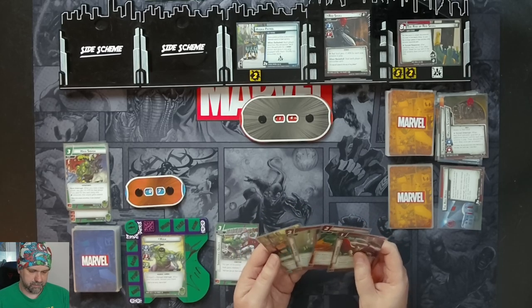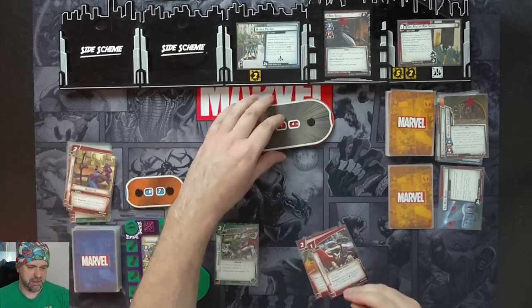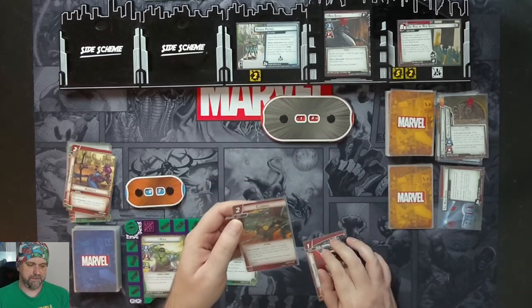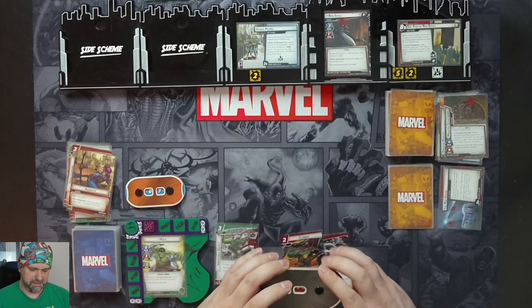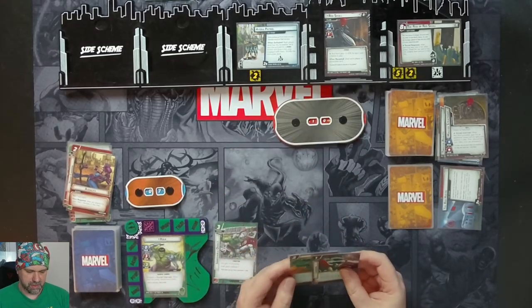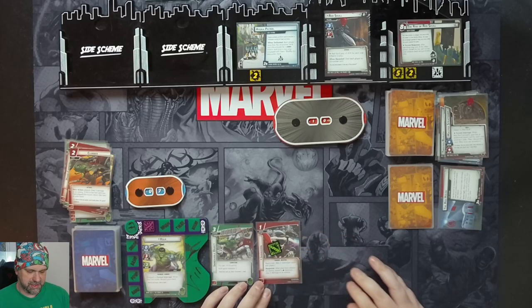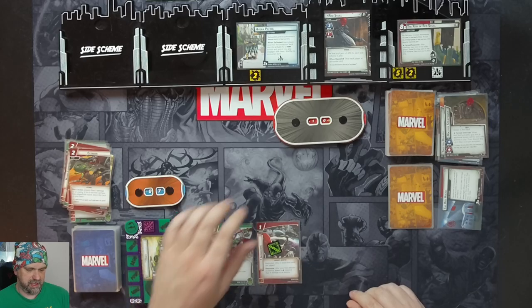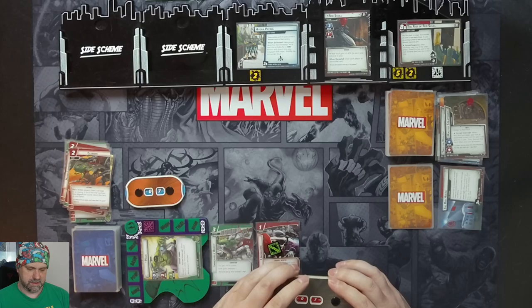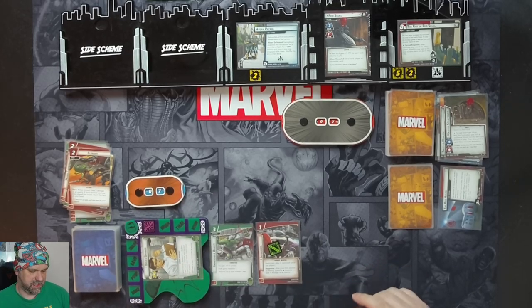We spend two resources — one of them is Audacity, which after you spend this card deals one damage to the villain — so we deal one damage, taking him down to 13, to play Clobber. Clobber deals three damage to an enemy, and if this is the first card you've played this round, return this card to your hand — it is, so it comes back. We do three damage, taking Red Skull down to 10. Then we use the Clobber resource to put in Yarnborn: after hero attacks an enemy, we can spend a physical resource to deal two damage to an enemy. We attack for three, taking Red Skull down to seven, then we flip down and hope for a decent hand draw for the next round.